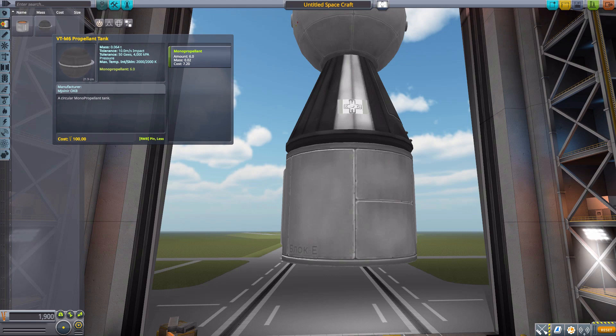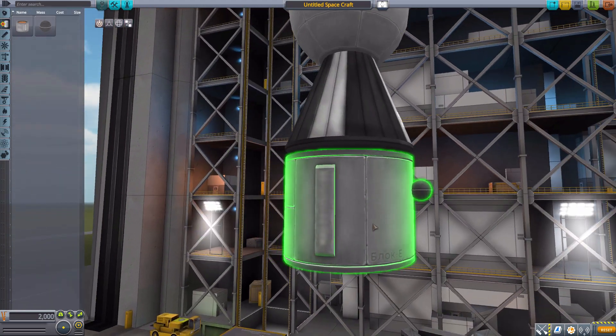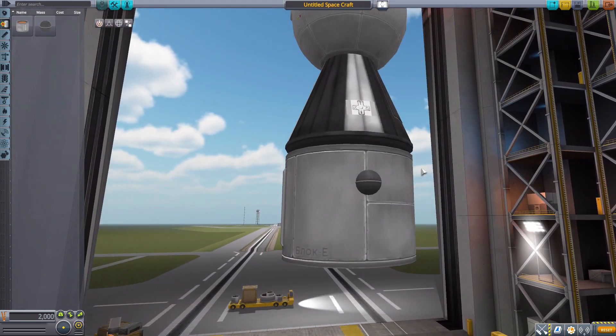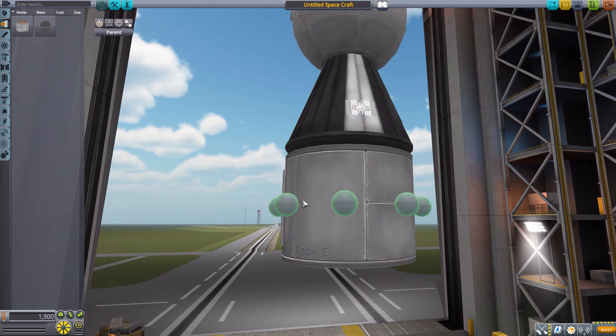Next is the VTE M6 propellant tank, which holds a mere six mono propellant each. They are quite tiny, so you could put a lot of them on a single spacecraft and they still wouldn't take up much room. These are radially attached, so you can do all sorts of fun things with them.